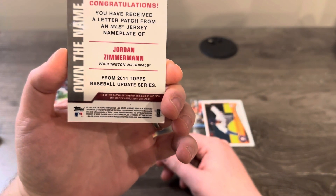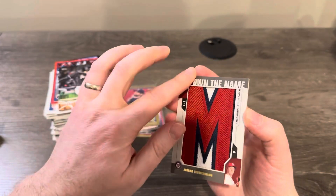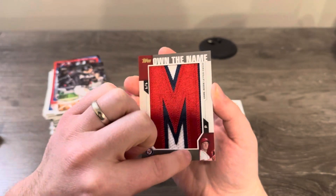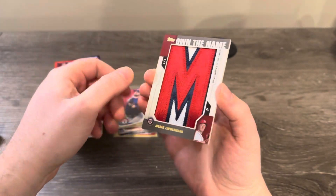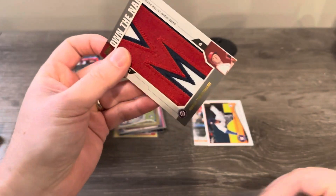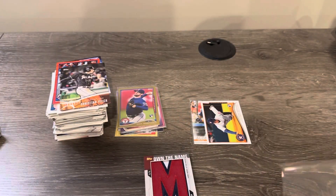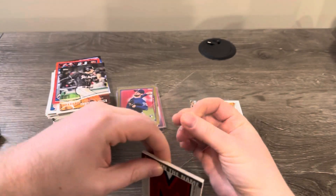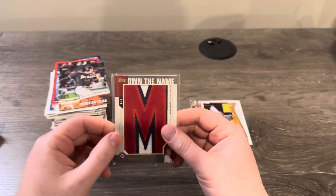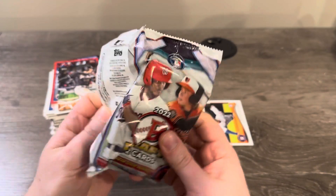These own-the-name cards are awesome — they were even more premium back then than now. This is really sturdy card stock. I actually hit a Jarren Duran own-the-name out of 2023 Topps Update and that one is super flimsy — this one is super sturdy. One of one, own-the-name — awesome!